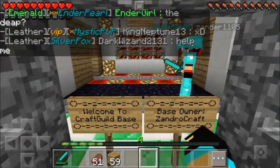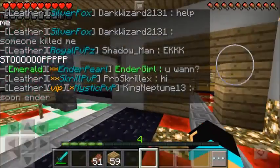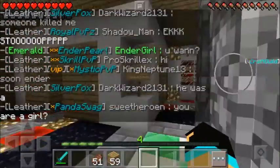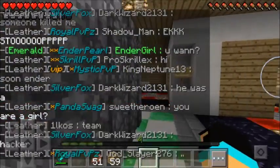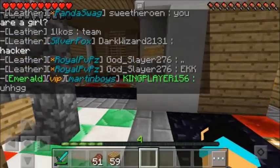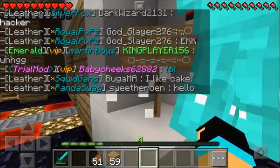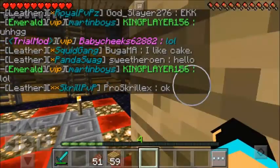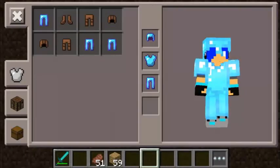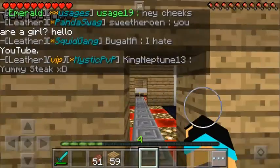Welcome to my base — I call it my Santa Craft build base. So let's go tour you guys my function. As you can see, there are four rooms here on every corner of my base. Let's start here with the guest room, where I keep all my stuff.